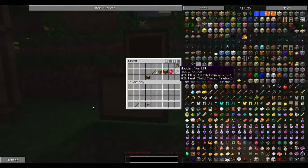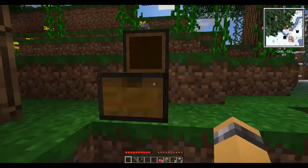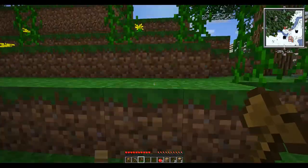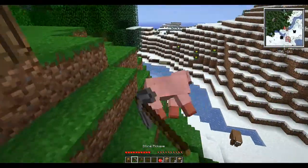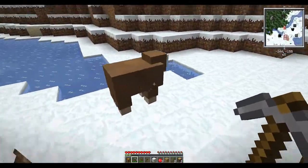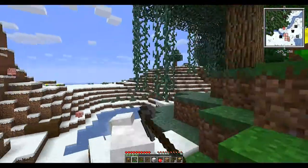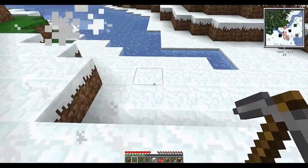I do use the number keys on the top to designate where I want my things, I just find it a lot easier. I think the pickaxe does more damage. So I think I'm gonna go out and collect resources - I'm gonna pause now and then I'll be back once I've collected some basic things, maybe got a house going.